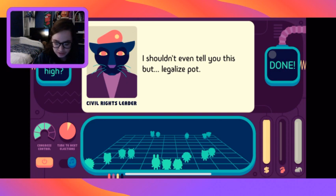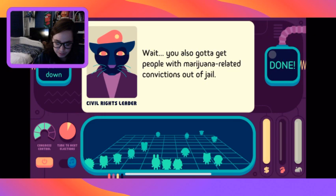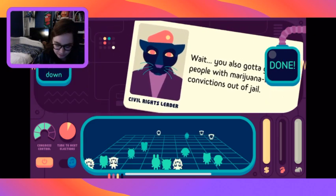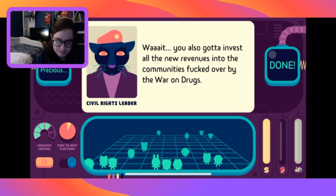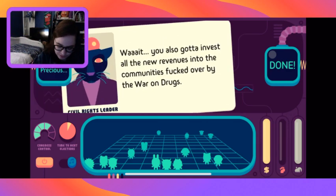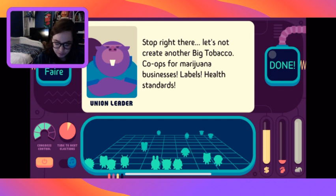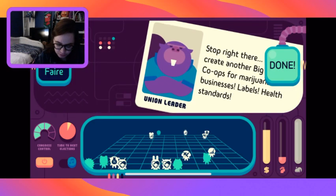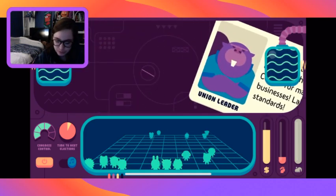A civil rights leader says we should legalize pot. We're gonna legalize pot. We also have to get people with marijuana-related convictions out of jail - that gains some support. We also need to invest all the new revenues into the communities hurt by the war on drugs - doing that makes a bunch of people happy and increases people power but costs money. We should also establish co-ops for marijuana businesses with labels and health standards.